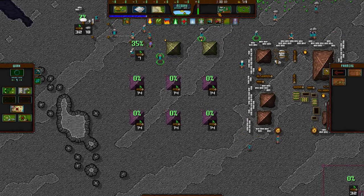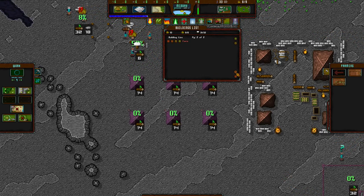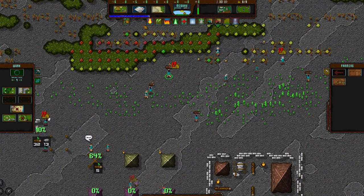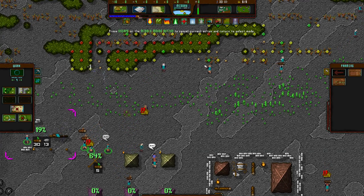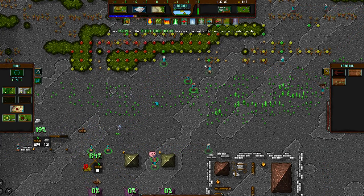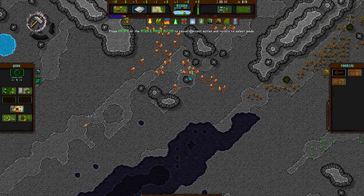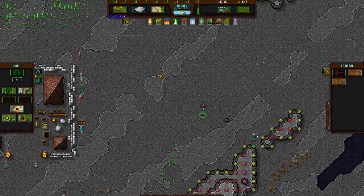If you want to change priority, click on this building here — it shows you what order things are being built in. Let's put up the lumber shack and the farm. The farm is first, then the lumber shack. If you want to help them out, you can grab resources with the grab tool — pick it up and drop it on the building. You can do that with wood, food, stone, and crystals. There's a little yellow bar that shows how much mana you're using. Different tools use different amounts, and the red ones mean you need more mana.